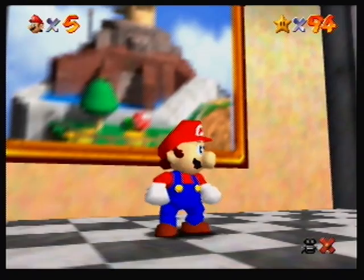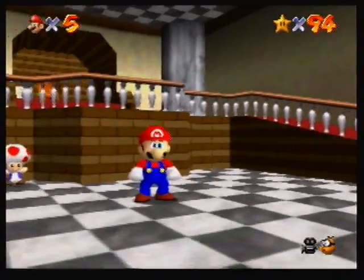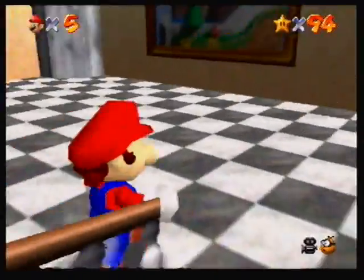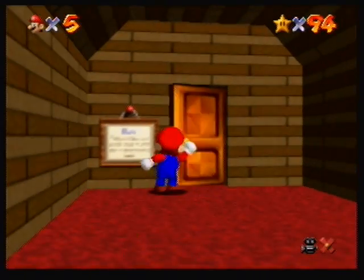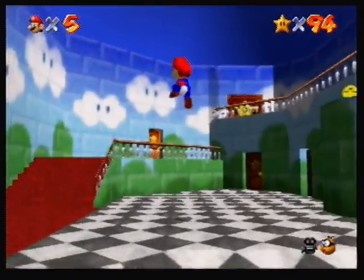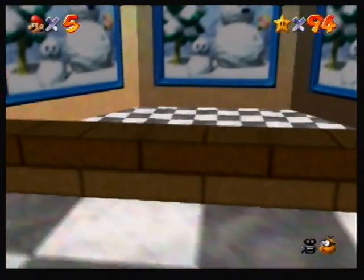If you can make sense of any of that, that was just Whomp's Fortress for Hedda's Guide to Victory Green Demon Challenge. And next time we will be doing Cool Cool Mountain for the Green Demon Challenge. Also be looking forward to Hedda's Guide to Victory for the Skulltula Guide of Ocarina of Time, and be looking for more Let's Plays on the Headmaster channel.